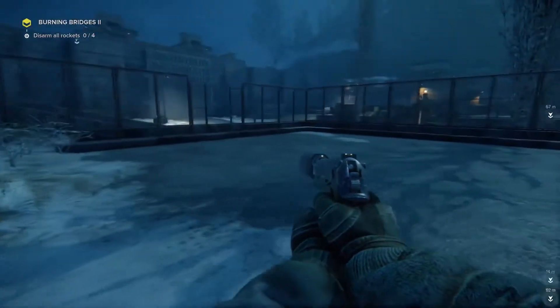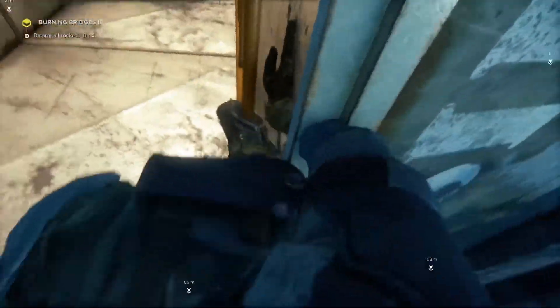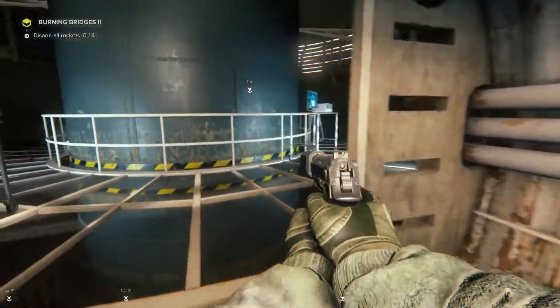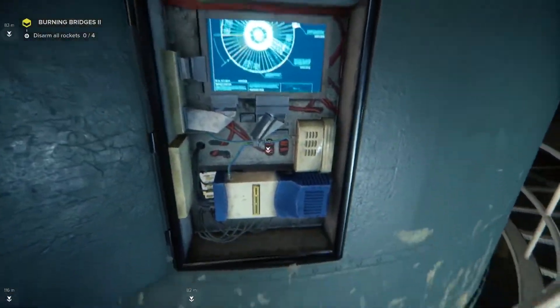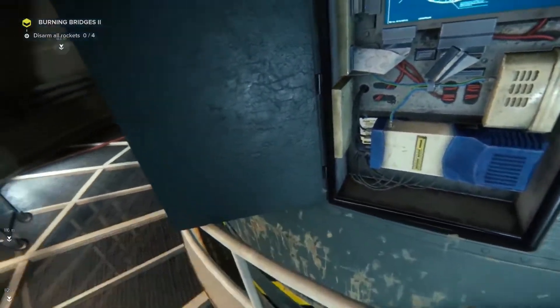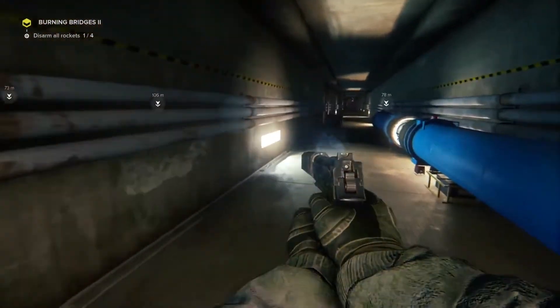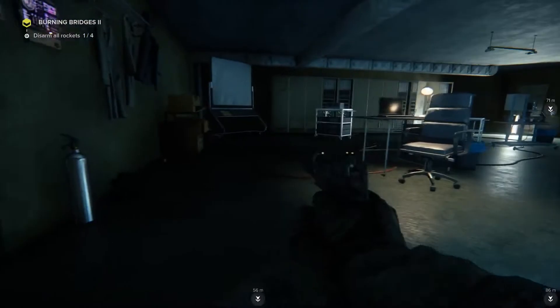The missiles are underground, so we can enter through one of those shafts and start looking. We've entered the silos right next to one of the missiles, so we can upload a virus that will render the first one unusable. There's three more to go. We're indoors, so we'll have to be extra careful. Flying the drone will be risky because the chance of being discovered is very high, so we'll have to rely on our stealth.